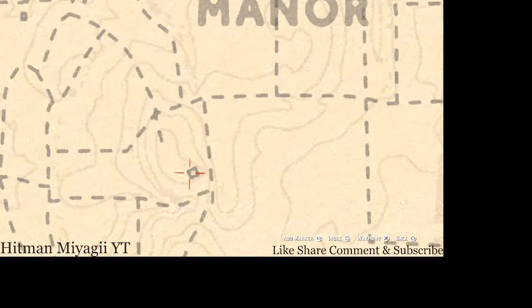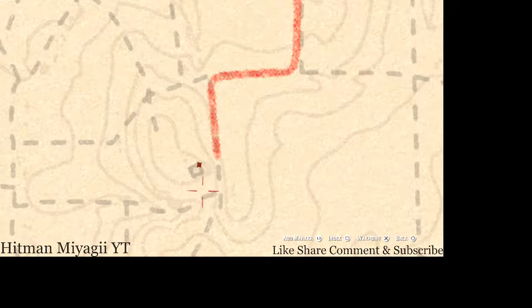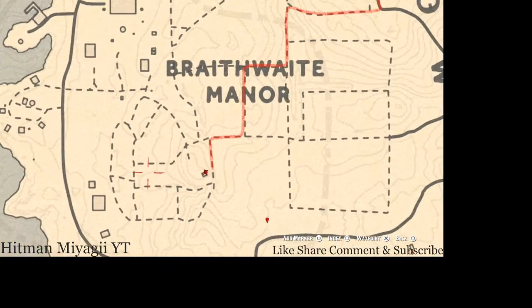Right across the way, right here at this location, you guys will get a rosewood hairbrush, which is a family heirloom. It's on the nightstand in the corner of this little shack. Go and grab that as well.